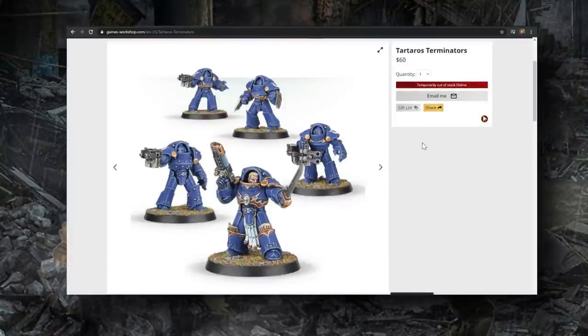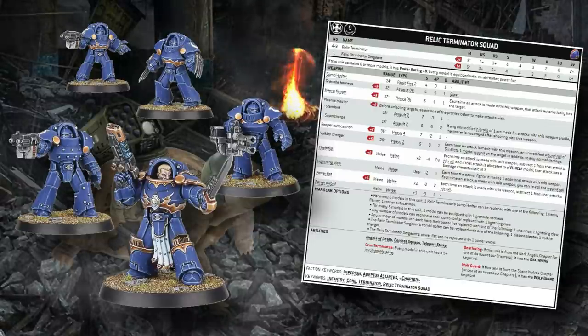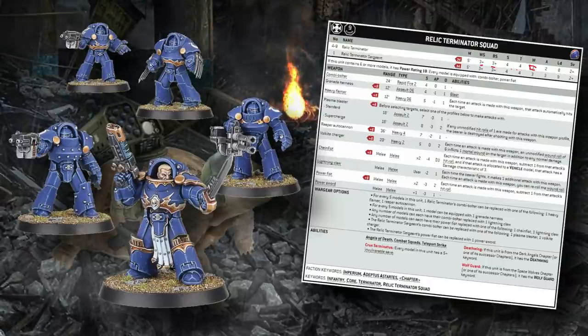Relic terminators are an elite choice for a Space Marine army. You get between four and nine terminators plus a sergeant — Move 5, 3+ weapon skill and ballistic skill, Strength 4, Toughness 4, three wounds, two attacks, 8 or 9 Leadership depending on whether you're the sergeant, and a 2+ save. They also have Angels of Death, Combat Squads, Teleport Strike, Crux Terminatus, and Deathwing and Wolf Guard if taken in those chapters. It's just a regular terminator squad, ladies and gentlemen.